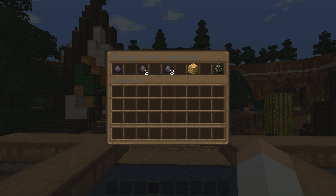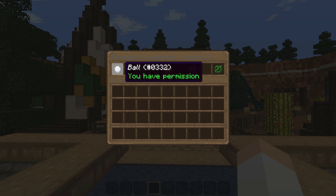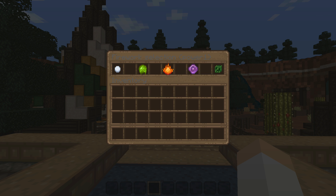You can select between Power 1, 2, 3, Random, and Fireworks Show. Power 1, 2, and 3 all just select your different firework powers. After selecting that, you have five more options in which you can define the shape of your firework.